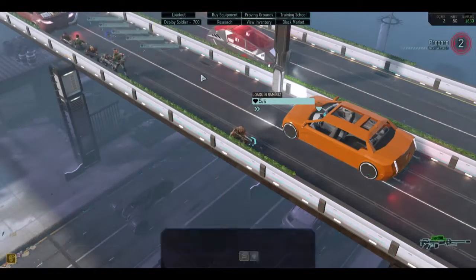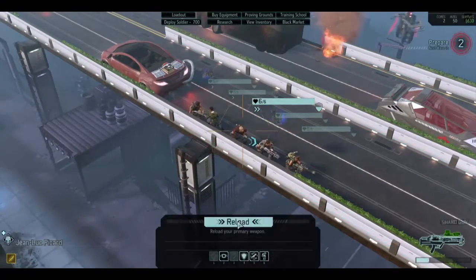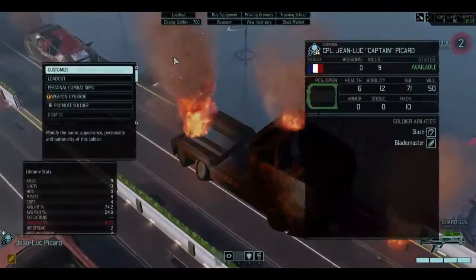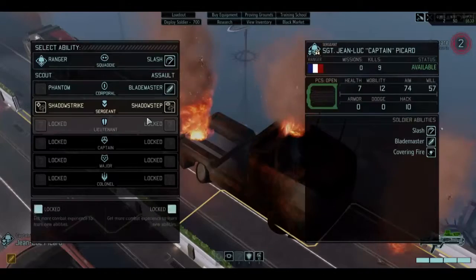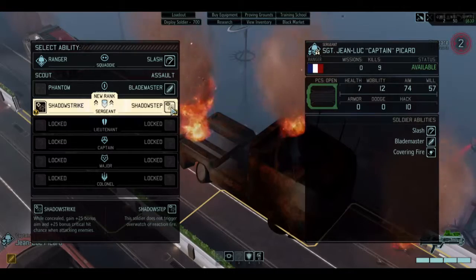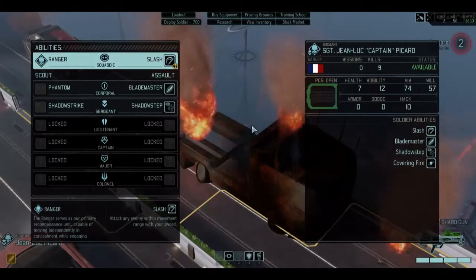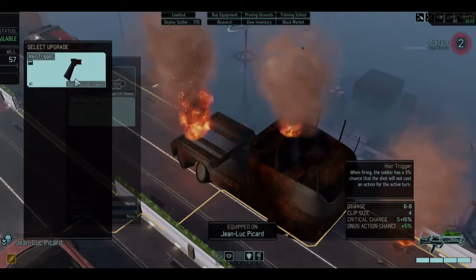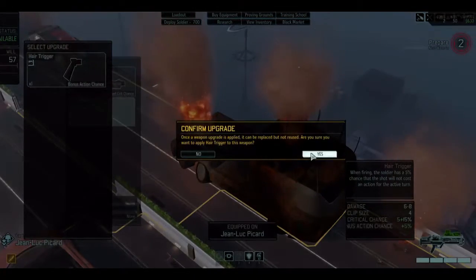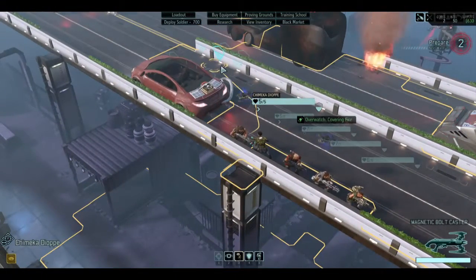That's a way to rally the troops. Captain Picard — promote! Oh yeah! Covering fire — overwatch shots can now be triggered by an enemy action, not just movement. That's cool. We don't need to give you shadow strike — we're going assault all the way. So shadow step makes sense. I'm sure we will get some use out of that at some point. Laser sight. Possibly a hair trigger? Might as well.